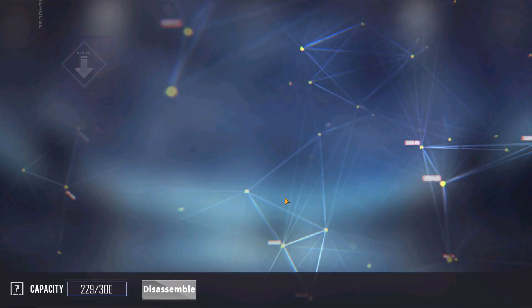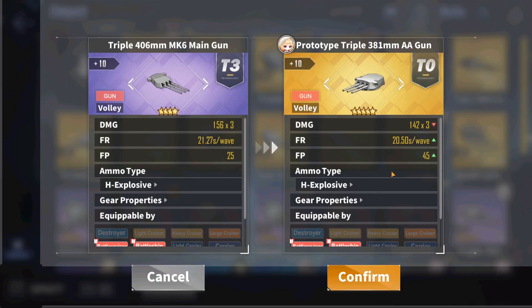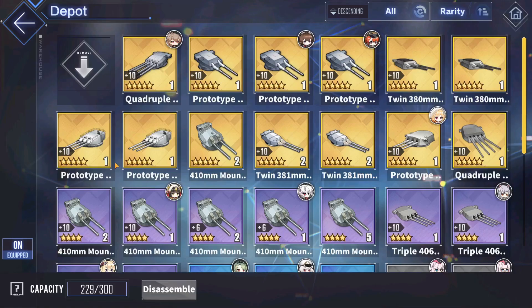If you are looking for other options, the prototype triple 381mm is a solid option too. It's basically got identical performance to the triple 406mm, except it trades off some damage per salvo for some extra firepower instead. In a future update where gold gears can be upgraded all the way up to plus 13, this gun may be able to outshine the purple triple 406mm, but until then they have very similar, almost identical performance.